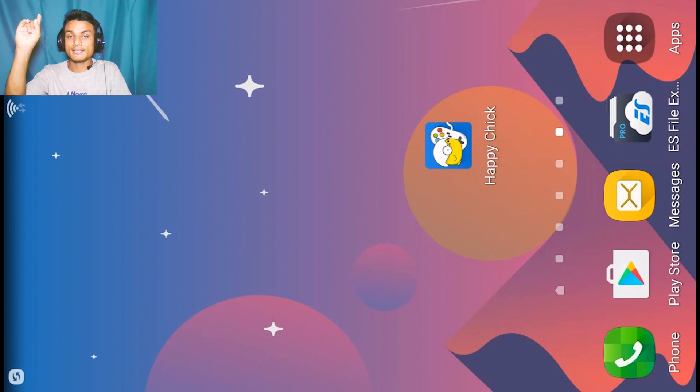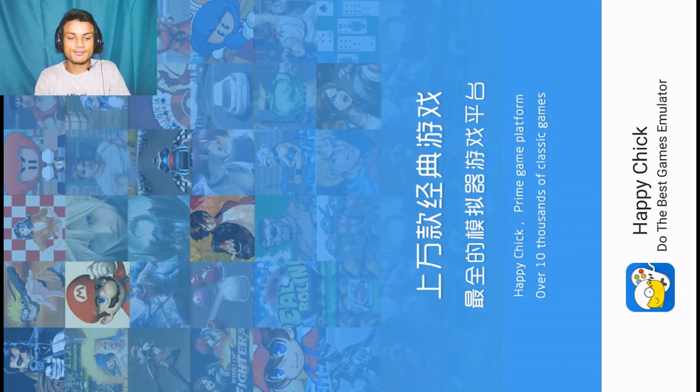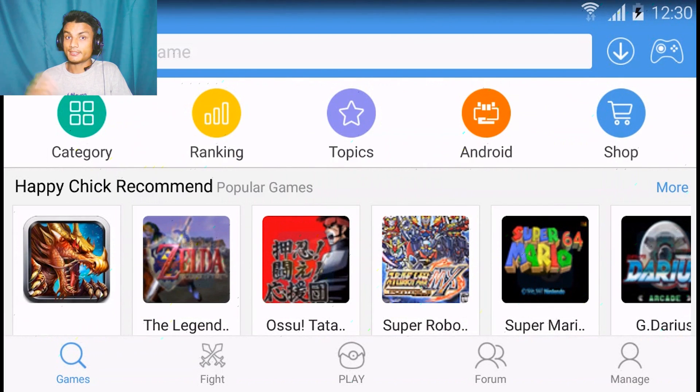The application name is Happy Chick. One more thing — this is an application only for gamers. If you are a huge gamer and you play lots of games and you want to play games from other platforms, then this is the application you are looking for. Since this is not available in the Play Store, there is a chance you don't even know about it. So let me show you what it can do and why it is so awesome.